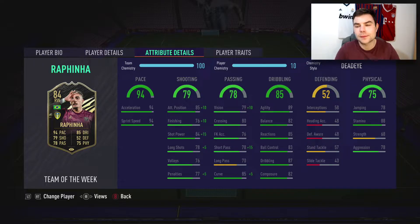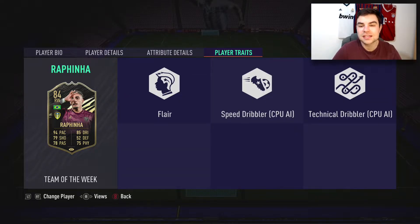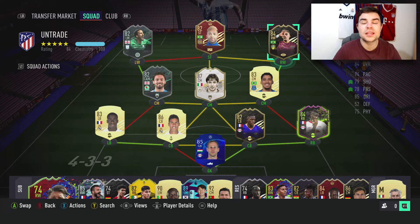Defensive stats we don't really care about. He has really poor heading accuracy but decent jumping at 78, with 88 stamina, 68 strength, and 78 aggression. Traits-wise he has the Flare trait. The team we played him in linked him up with Teixeira and Alan, who has a strong link to him.